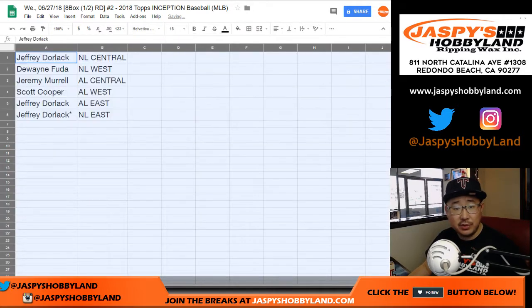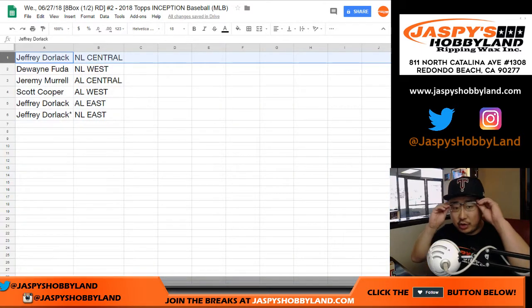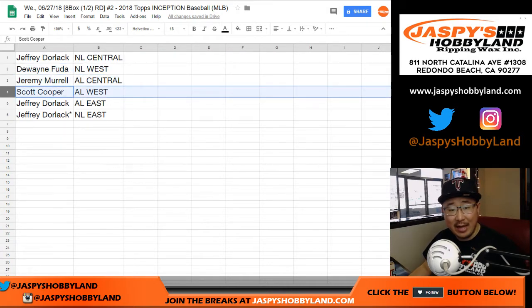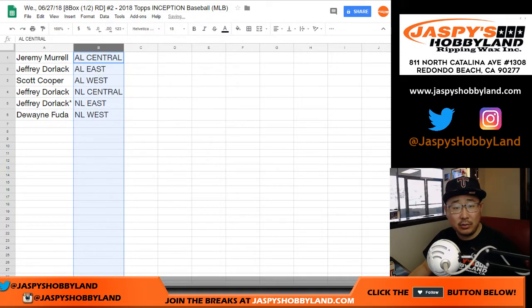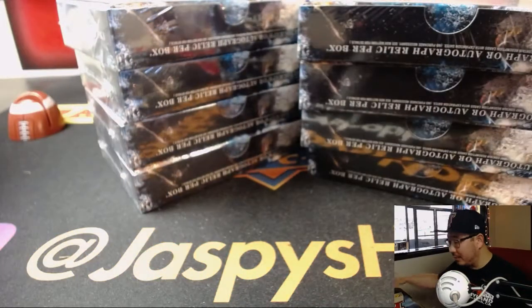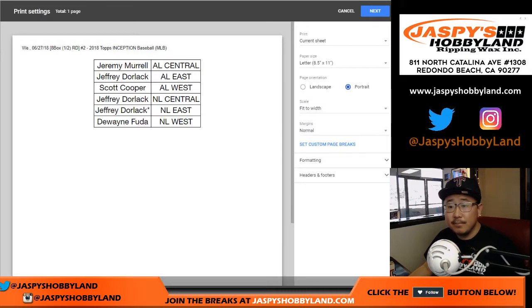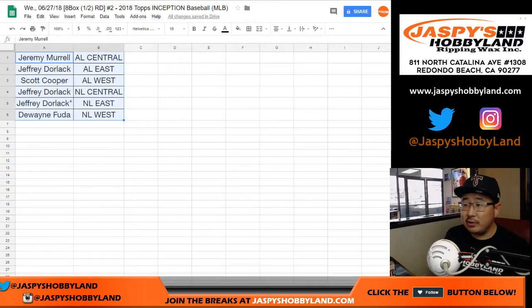We will add some more divisionals in the store on JaspiesHobbyland.com, and we also have plenty of pick-your-teams available as well. Jeff, you have the NL Central. Dwayne with the NL West. Jeremy Murrell with the AL Central. Coop, you've got the AL West. Jeff with the AL East and the NL East. Trades are allowed, so I'll give it a few seconds. It does not look like there's going to be any trades — not even a whisper — so let's close up that trade window.